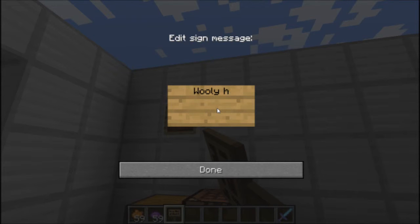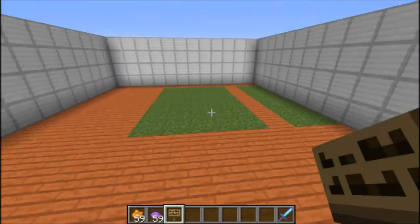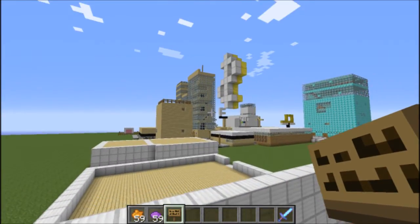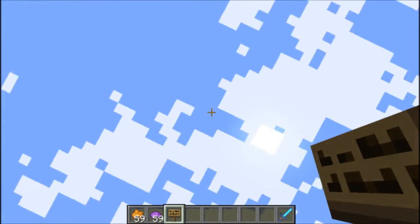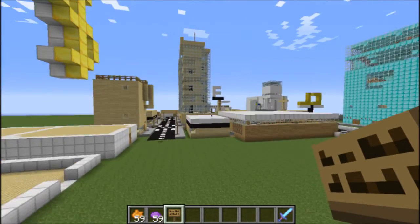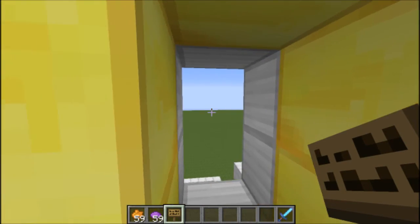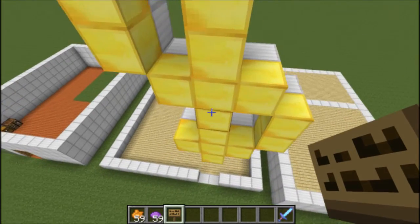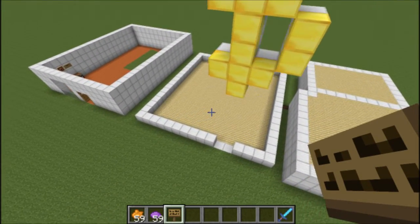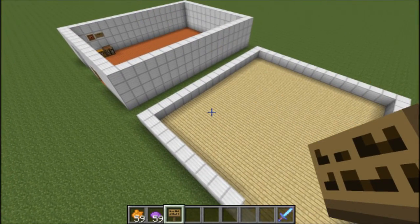A woolly hat woolly hat — 99 iron. I think we've just about run out of time for this video. Hopefully you enjoyed it — my name is RF1 and I'd like to say a big thank you to Mojang who created this lovely 1.7.2 update. Hopefully 1.8 comes out for Christmas. Big thank you to everyone watching and the 400 subscribers — I'll continue the builds in the next video and I'll see you guys next time.